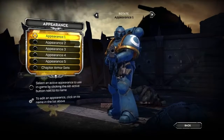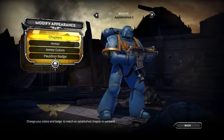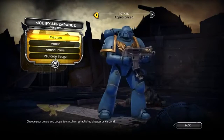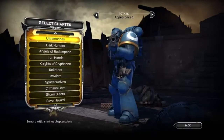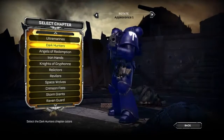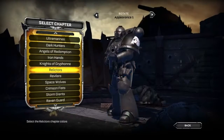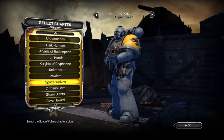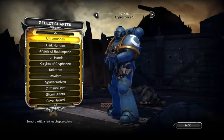We'll go ahead and select Appearance 1 — you'll see you have 5 presets. We'll go into our Chapters and make sure we have our Ultramarine chapter selected, which obviously we do. Overall, selecting your favorite chapter gives you a standard build to work off of or even use as-is. You can also see we've included a lot of chapters, including fan favorites like the Space Wolves, Iron Hands, and a lot of others.